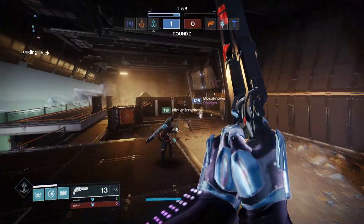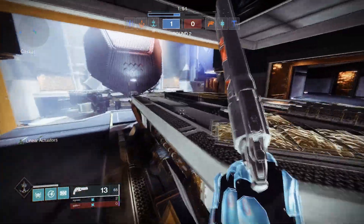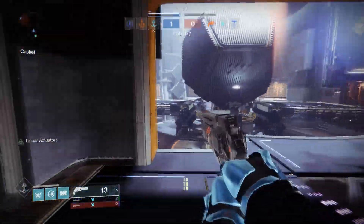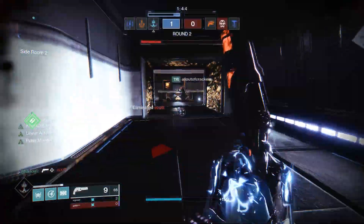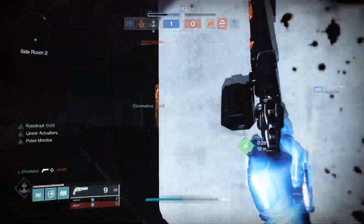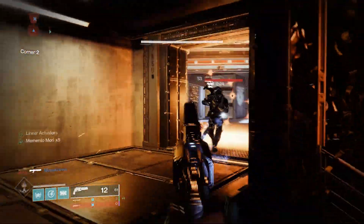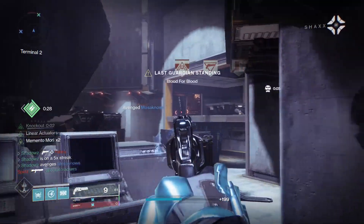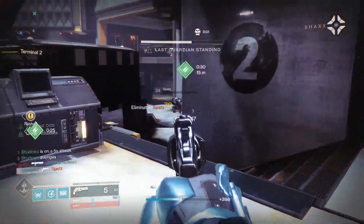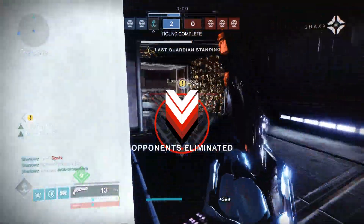In Trials of Osiris, level advantages are enabled, so your power level actually matters. Your power bonus from your artifact is not taken into consideration — it is only your base power that matters. For example, if you're 1265 but have a 15 bonus power from your artifact, your level will display as 1250 in Trials. I would recommend shooting for 1250 power, with the maximum base power being 1260.